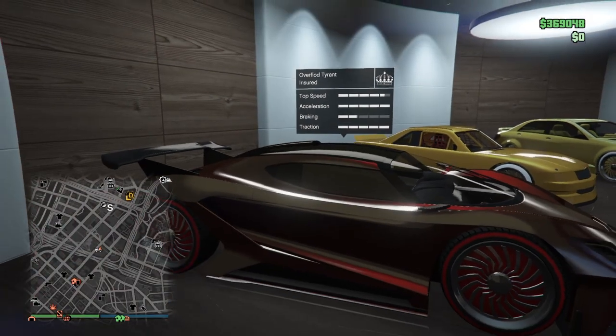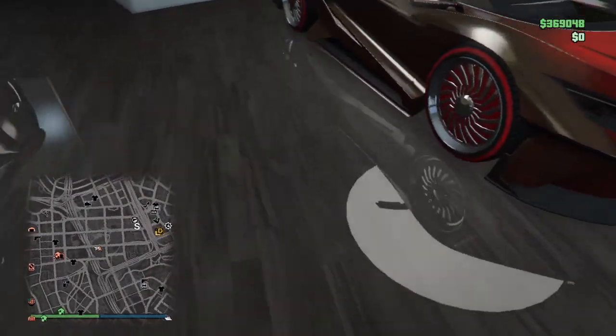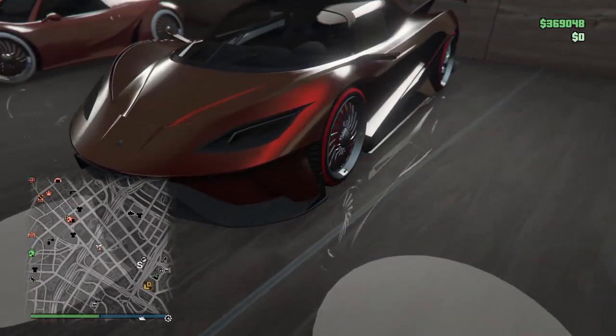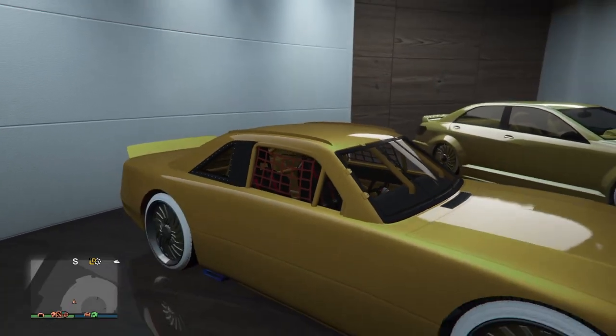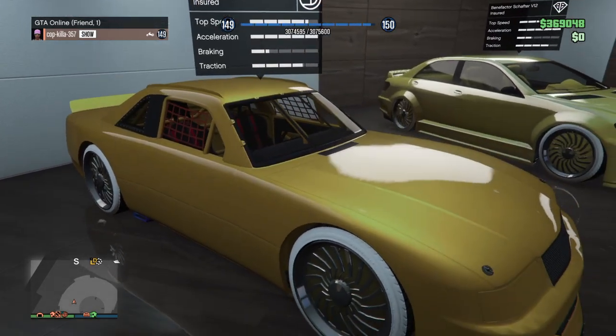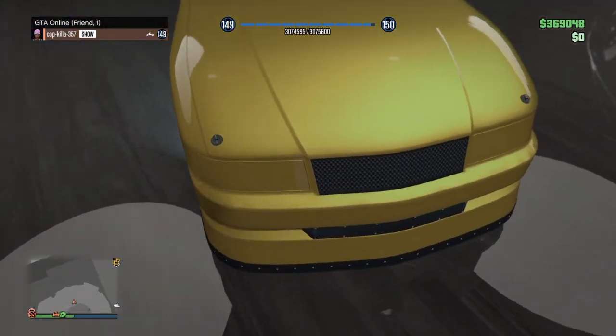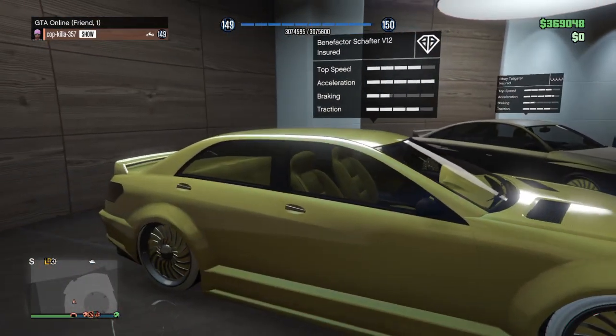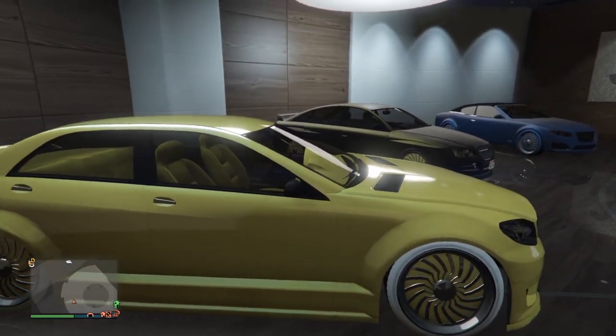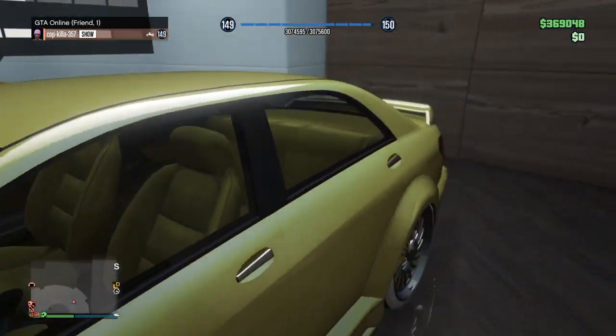Next up the Tyrant. Next up the Heart Ring. We got the V12 with the secret gold interior.